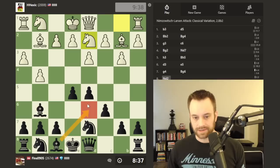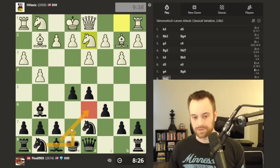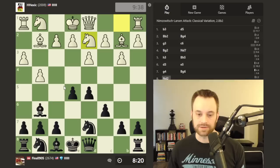Knight d2, so bishop d6 comes to mind here, simply developing the bishop and reinforcing e5. I could play knight to f6, but maybe there's some value in pursuing a setup like bishop d6 and knight e7, keeping open the option for f5.